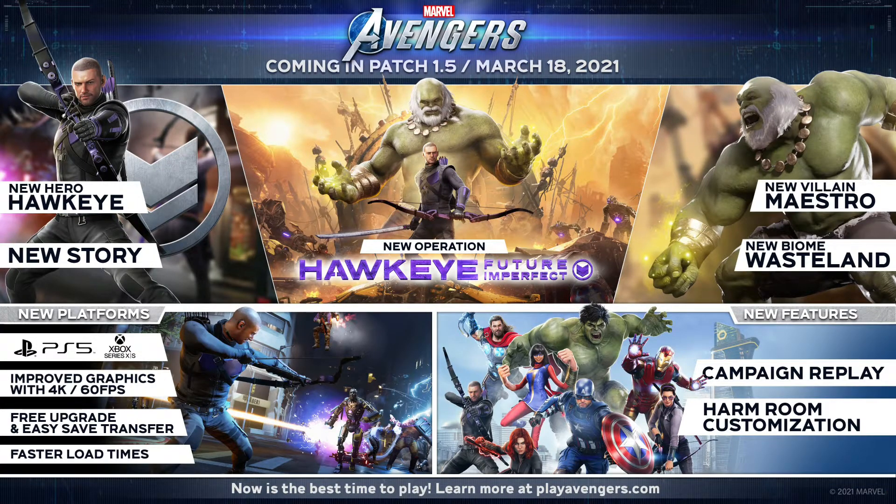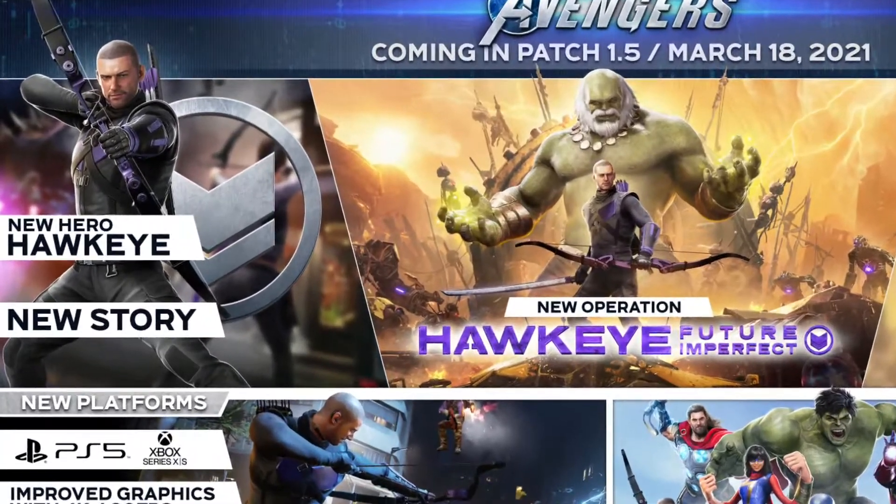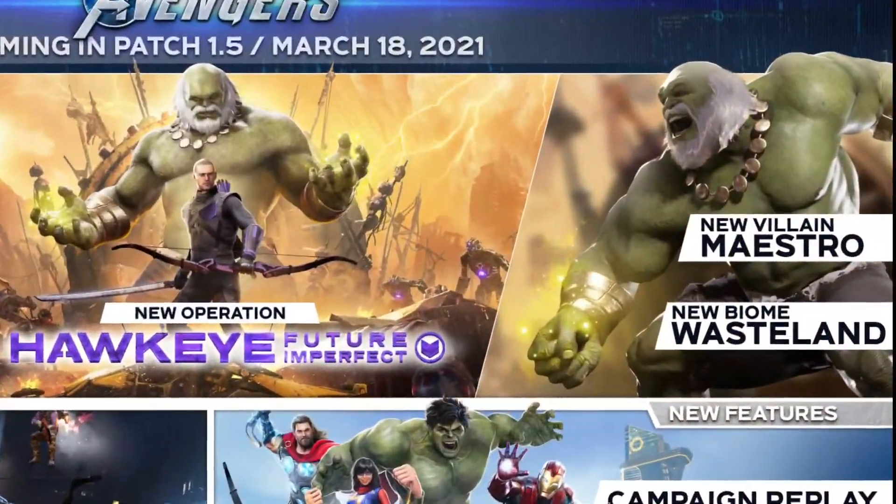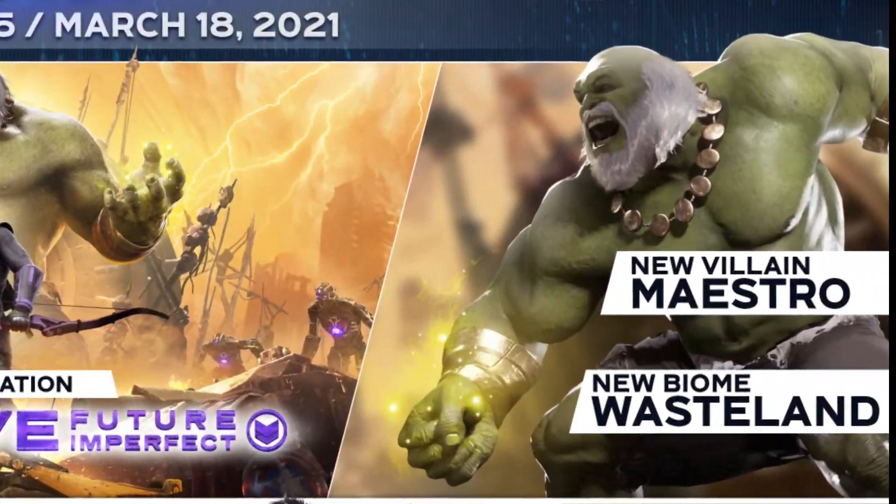Crystal Dynamics released this to showcase the big changes coming in the next update. To begin with, we'll obviously see the release of the new hero Hawkeye and his story. On top of that, we'll be getting the new villain Maestro and the new Desert Biome.